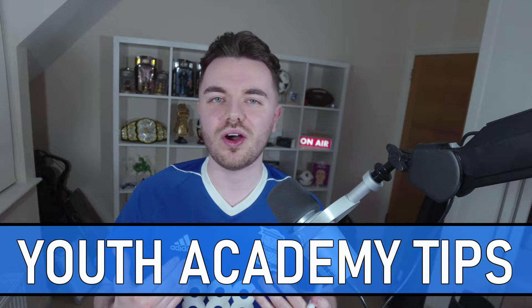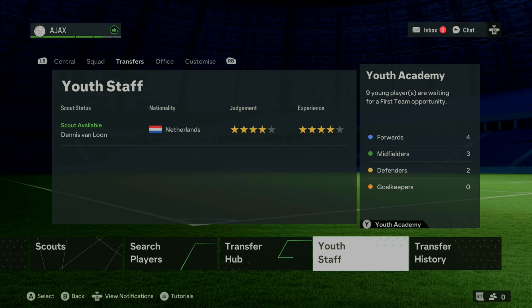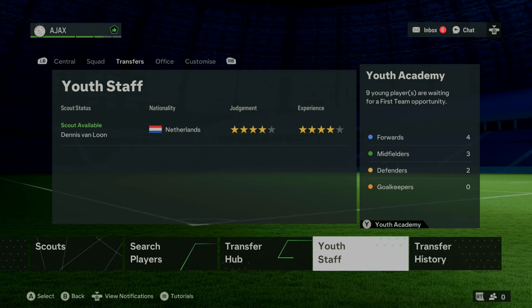Fifth on this list is the youth academy. It's very easy to hire five-star scouts and constantly get 94 overall potential players through the door, but it's just not realistic. Take Manchester United's academy — enormous resources pumped in yearly — but how many world-class players has it realistically produced over the last 20 years? With that in mind, getting a 94 overall potential player should be an extremely rare occurrence, which is why you should be looking at one and two-star scouts only to make it a far greater challenge.